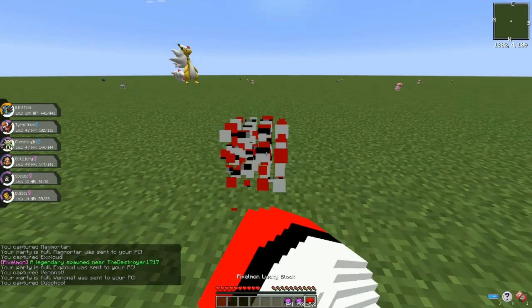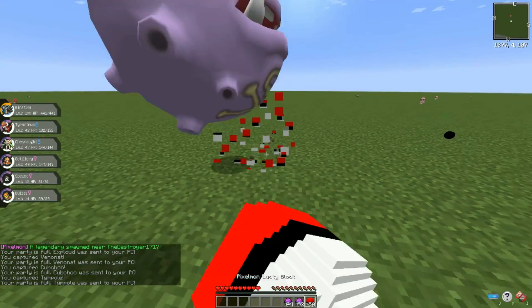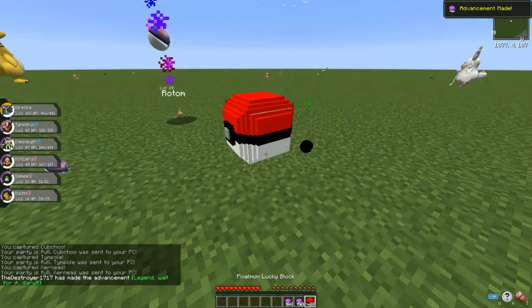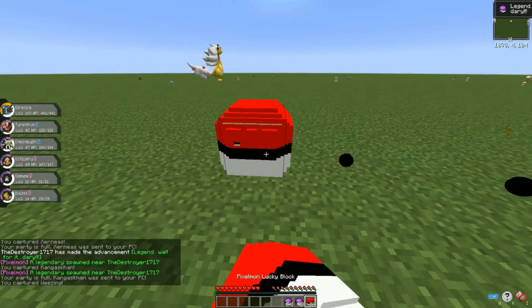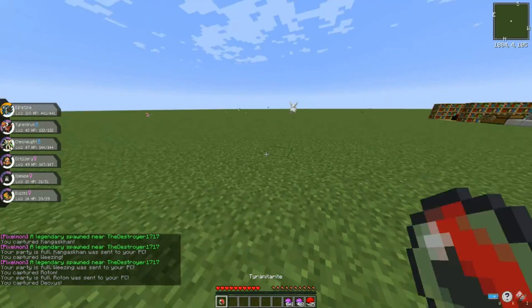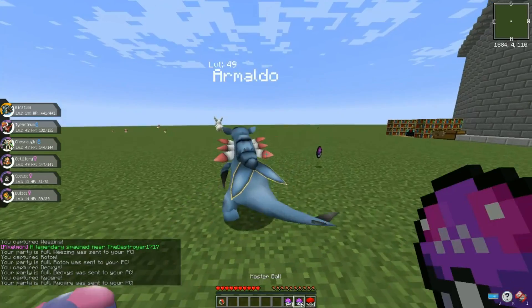Hopefully we can get some Mega Stones out of today's drops. There's a Rotom, there's a Deoxys — perfect. There's a Kyogre also. A dud. Oh, a Mega Stone — a Tyranitarite. I'll grab that.